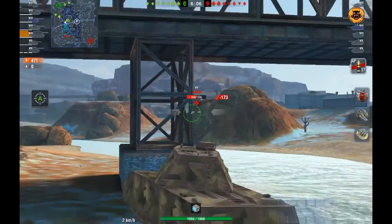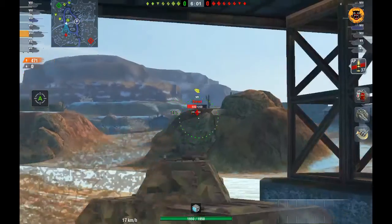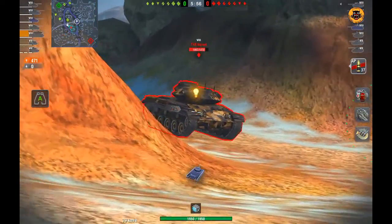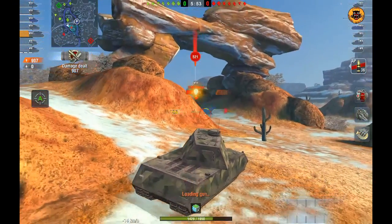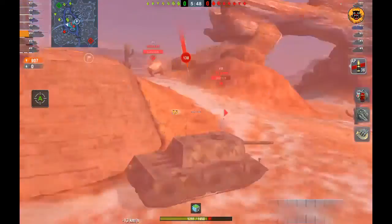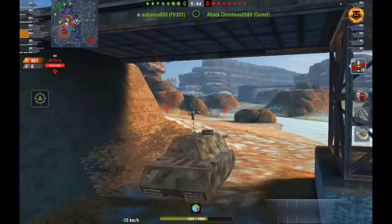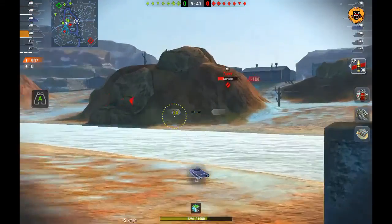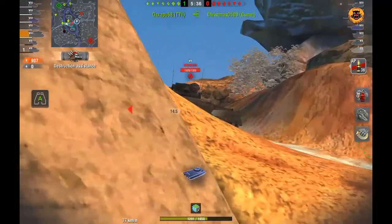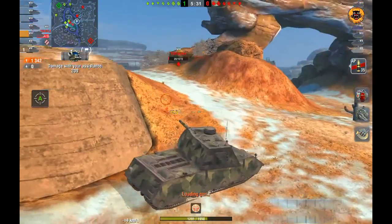The Comet is doing a good job of keeping himself hidden from me, and I won't be able to shoot him. So I'm going to continue to push forwards to the arch, where a T49 does appear and puts a big 500 damage on me, but I get a shot in return. An M4 FL10 is coming down rather aggressively on me, and once my gun is loaded, I'm turning around to put a shot into him as he tries to make a run for it. I still get a nice 400 damage into his wheel.